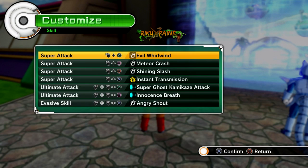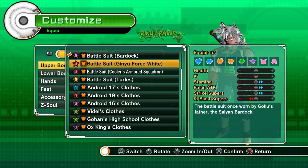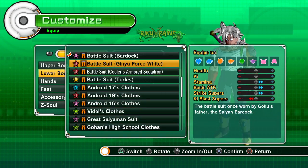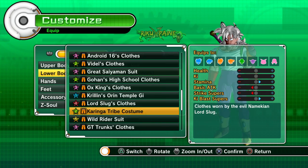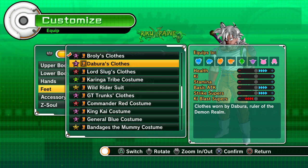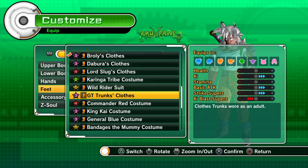For the ultimate attack you can go with Victory Rush, but I would use Super Ghost Kamikaze Attack because it is the best defensive ultimate in the game. If they're running you can use it in conjunction with Shiny Slash to get toward them so the ghost blows up on impact. Or you can use energy blast ultimates like Super Electric Strike, Death Ball, Super Vanishing Ball, or any of those.